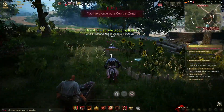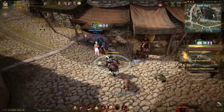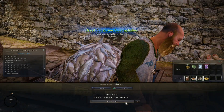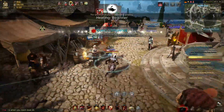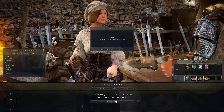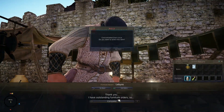Now we're back to turn everything in. Give the distilled water, then choose a reward — I'm just going to choose the beer. Give the polished stone to her and grab your reward. You can grab whatever you want here; it doesn't matter what you pick.